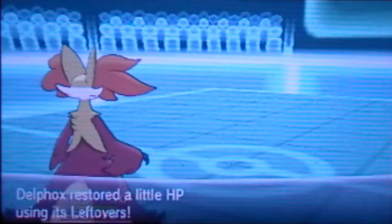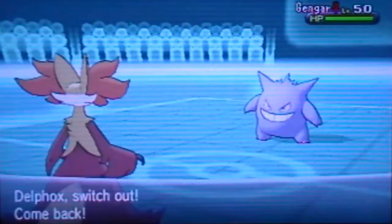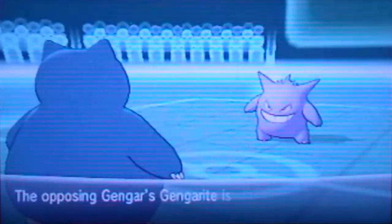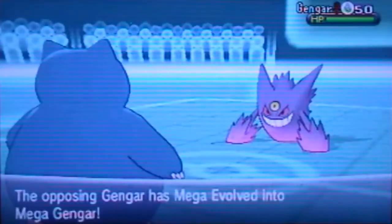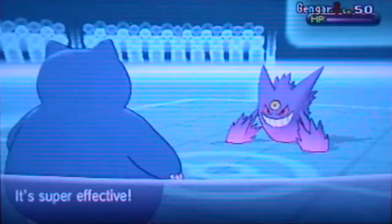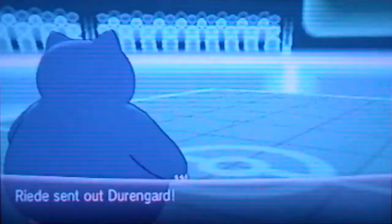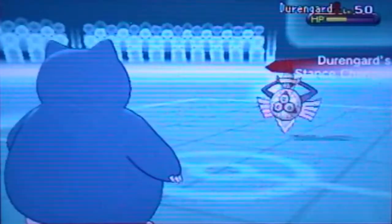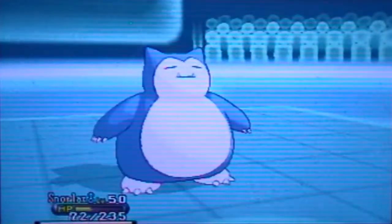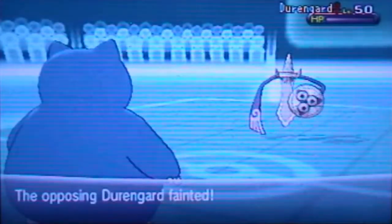He just has an Aegislash and I think it's Gengar last. He sends in Gengar — that's another thing Snorlax can handle fairly well. It's a good thing I have a very bulky Assault Vest Snorlax. I actually have Pursuit on this Snorlax, though I don't get to use it this battle — it's handy for Gengars that want to switch out. He actually goes for Hypnosis. I was scared for a second — he almost caught me by surprise! Unfortunately for him, Hypnosis has bad accuracy; 60% accuracy is nothing to be proud of. He goes for Sacred Sword now to try to take out my Snorlax, but it's bulky on the physical side too, so I finish with an Earthquake. Another good game — definitely a fun match!